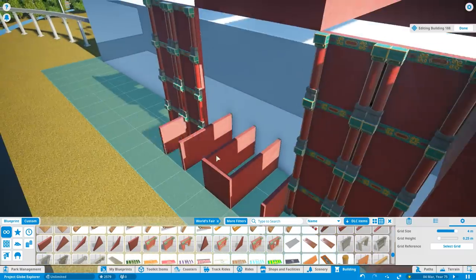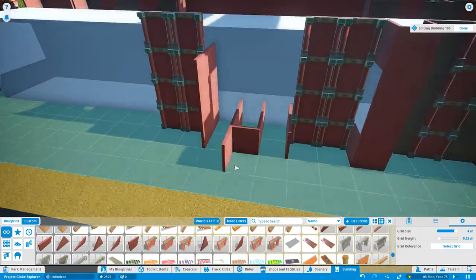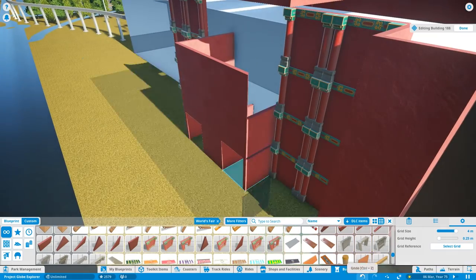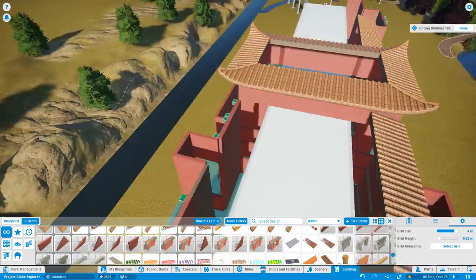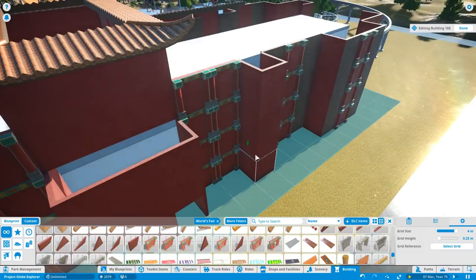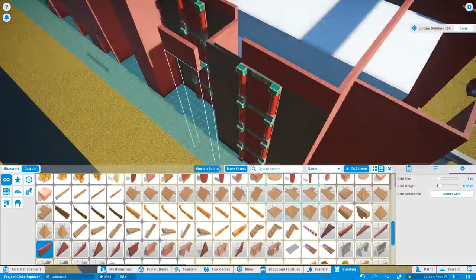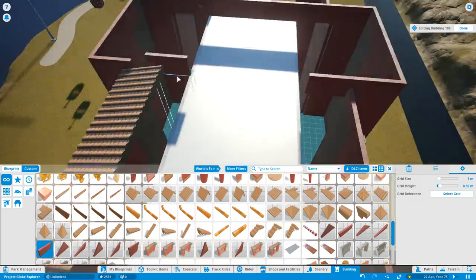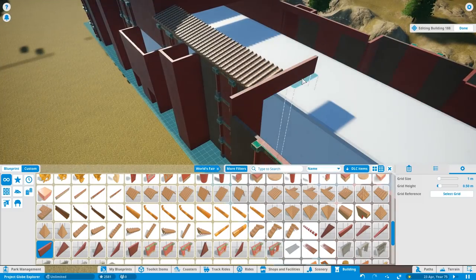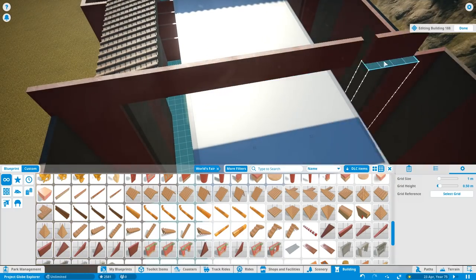If you are just learning the game — and I know a lot of people have been downloading it because of the lockdown — you've just got to put the time in and experiment. Don't worry and don't put yourself down if you end up removing a few items or even complete rides or buildings. It happens. It's all about trying different things in the game to try and get it right.